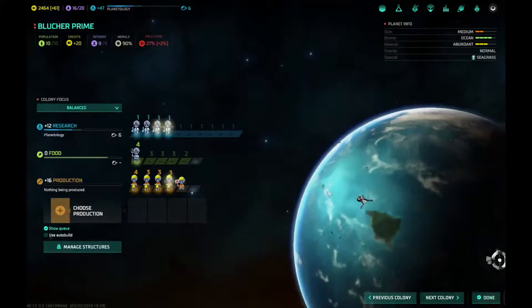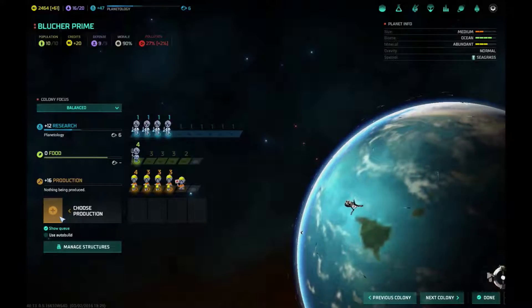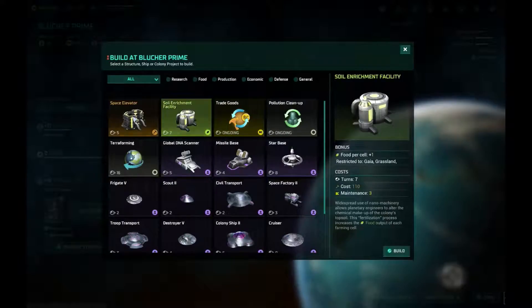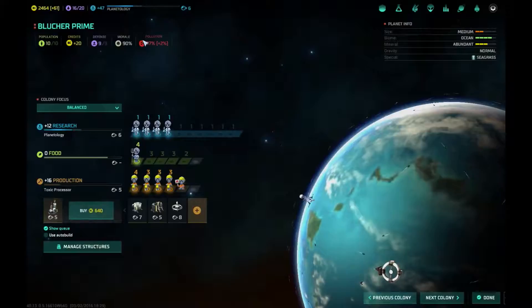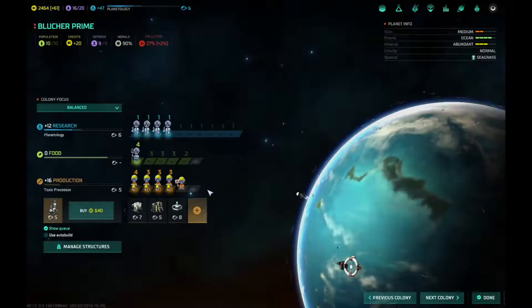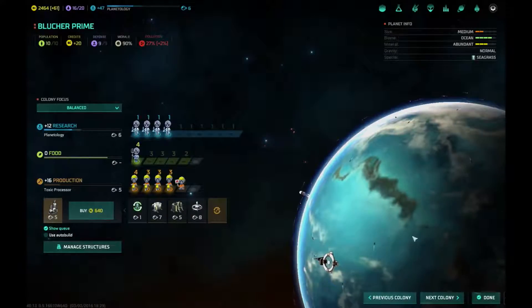Choose production. Let's go that, that, that, that. And eventually we're going to want a starbase too. We have a lot of pollution. Actually let's put — oh, that's not what I wanted. I don't want terraforming, I want pollution cleanup. And we're going to do that right after that one goes in.